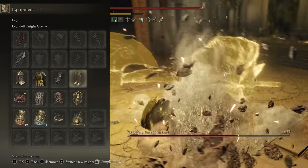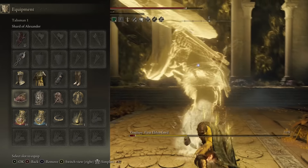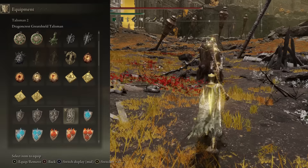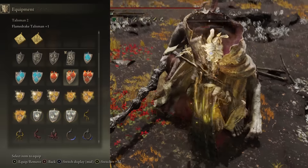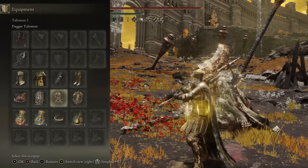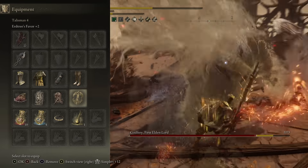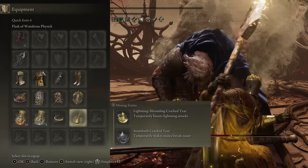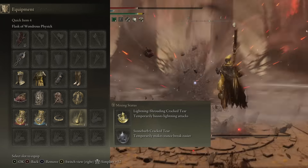It's mainly a Fashion Souls loadout - and why not? As for our talismans, we have the Shard of Alexander boosting our Lion's Claw Ash of War. The Dragoncrest Great Shield Talisman boosting our physical defence - you could swap this out for a different defensive talisman depending on what you're fighting and what damage you are taking. The Dagger Talisman boosting our critical hits, working with the Executioner's Axe which already has increased critical damage. And finally we have a utility placeholder, the Erdtree's Favour plus 2.